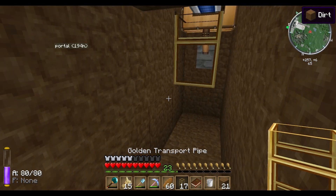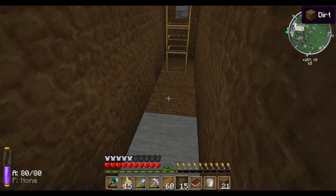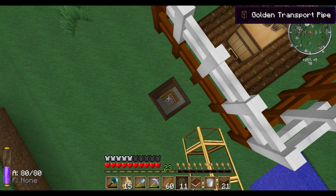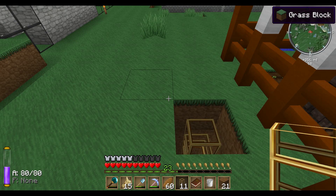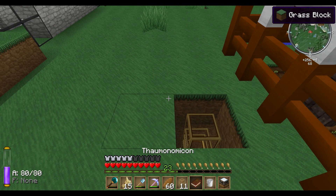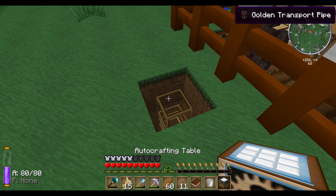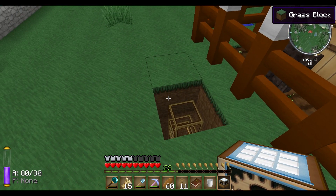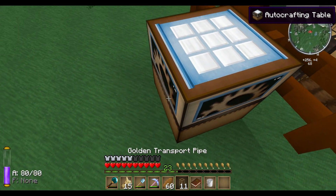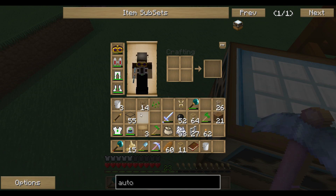Let's build a little transport system here. I'm using golden pipes which are the fastest pipes. Just build them to wherever you want to have your bread in the end. The next thing is that we need an auto crafting table — this auto crafting table has the capability of producing our bread.